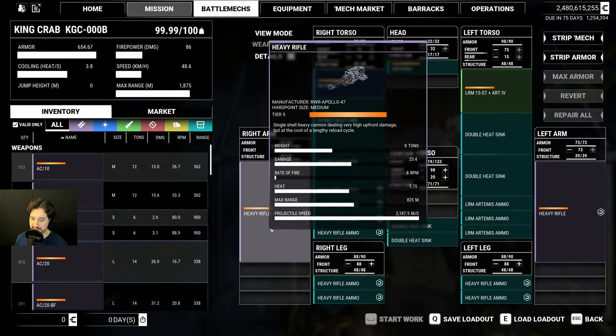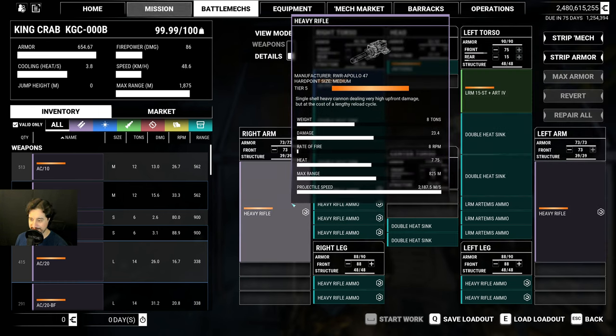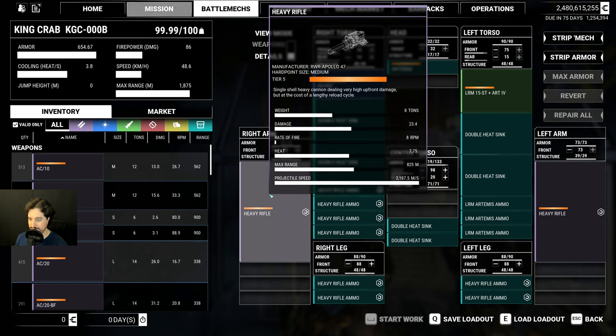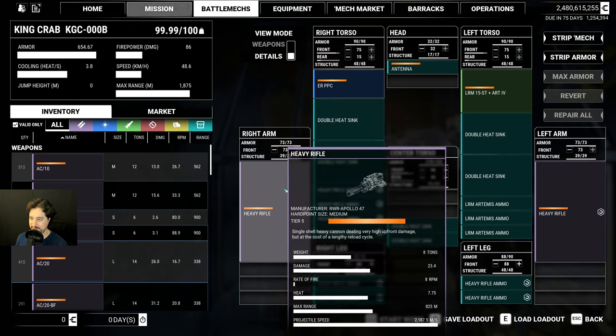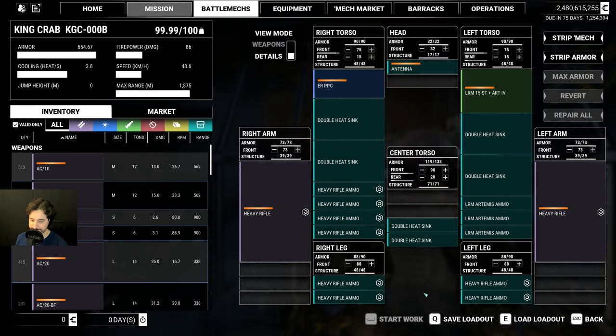In my previous videos, I've shown how you can actually shoot with this weapon far beyond the sensor range — much farther than 1 kilometer. The indicated range in the specs shows 825 meters, but it's wrong — it's much, much farther than that. Judging from my previous videos, I've shot some targets which were like 1.5 kilometers away. So it's a great sniper weapon.